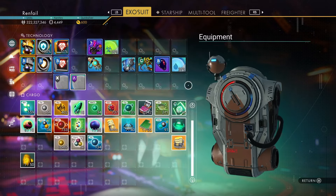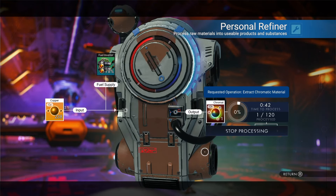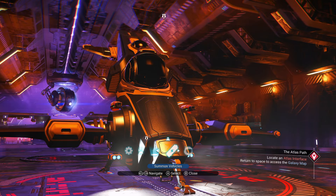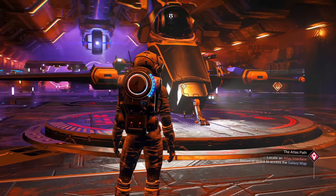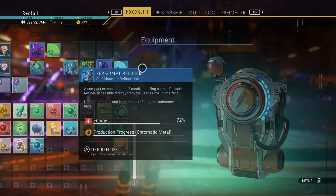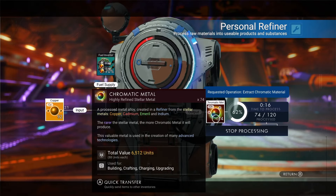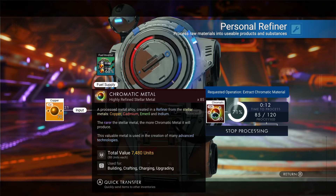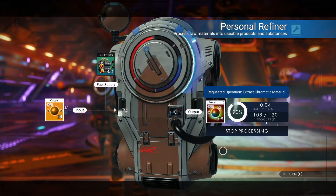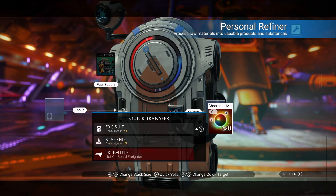Once you get your hands on the personal refiner — it's essentially your backpack — you can have it on you, load it up with fuel, put something in like copper, and begin refining. It'll even show on your backpack in third-person view as it spins away refining. That is huge for being on the fly, especially for things like chromatic metal which you'll use constantly. Get this as quickly as you can — it saves a ton of travel time since you no longer need to return to your base refiner.